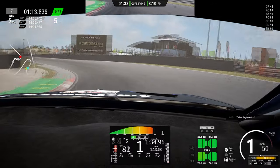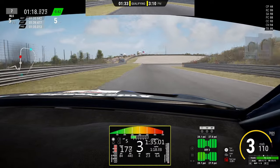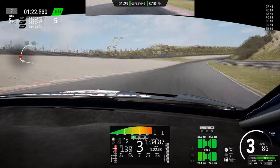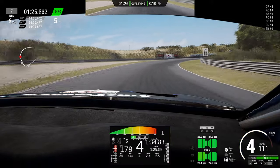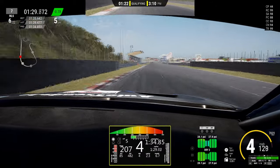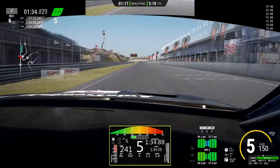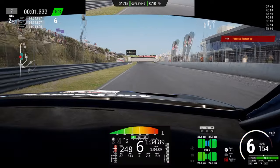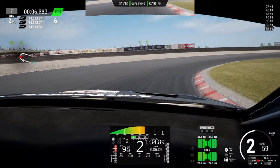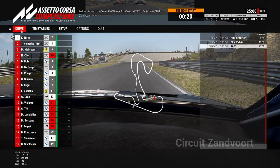I actually got blocked twice before on my hot lap so it pretty much came down to this lap to get a good time. You can see we're down in fifth and I really had to take evasive action on the lap just before this. Coming around the final corner now, about to do a 1:34.8 which is not too bad — not too far away from the kind of times we've been doing before the patch. I was pretty happy with that; it ended up being second place on the grid, but as I said Schill got himself disqualified purposely, so it gave us pole position for the race.